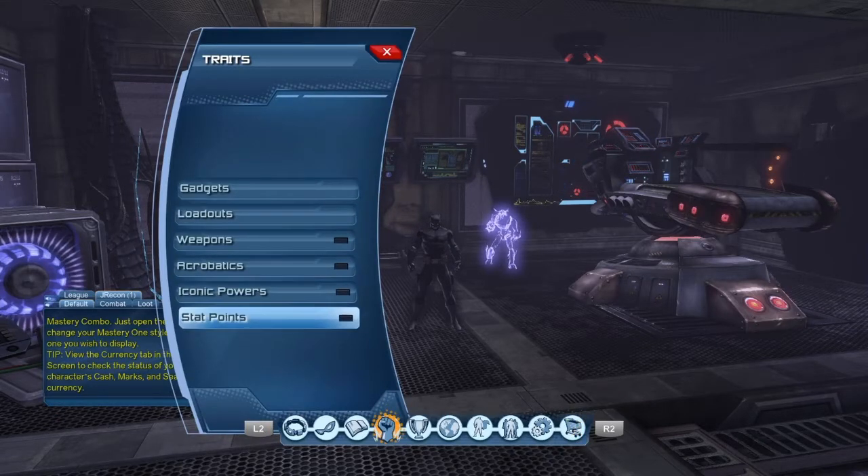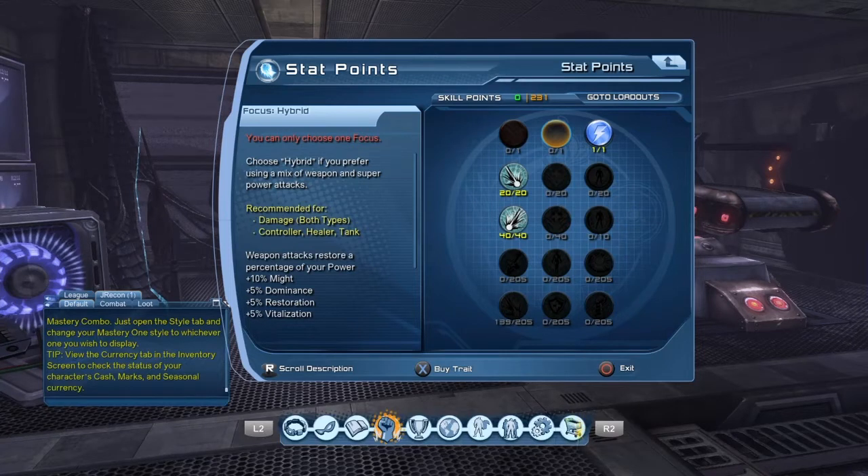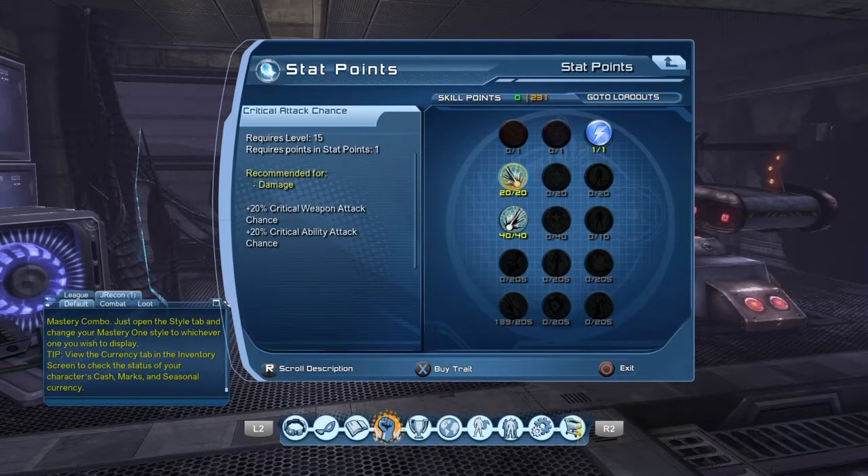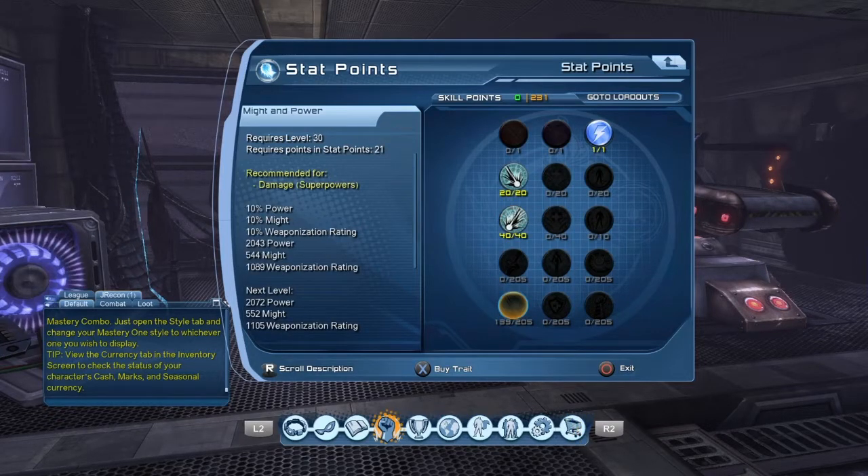So first of all, of course, you want to spec into superpowered, get all your critical attack chance and all your critical attack damage loaded up there, and then I've been stuffing everything into might and power. I've got 231 skill points, so that's how much I'm getting for the might and the power.